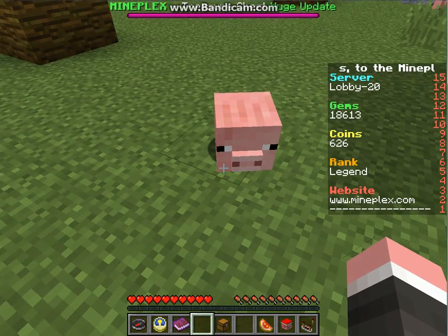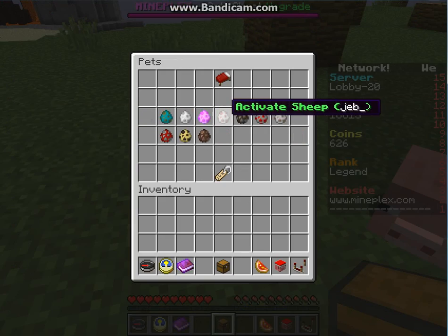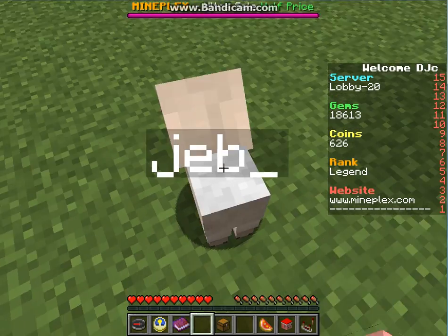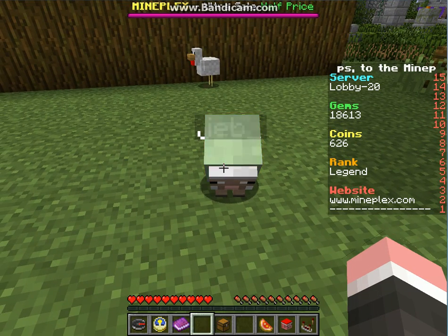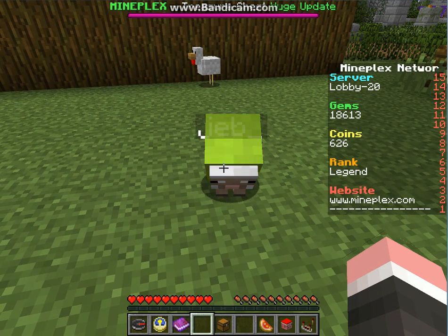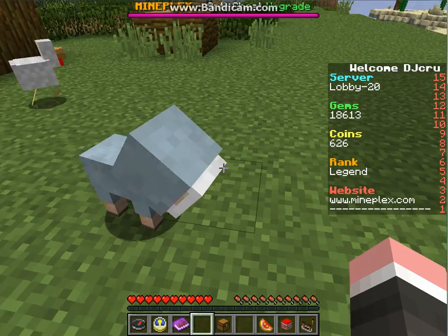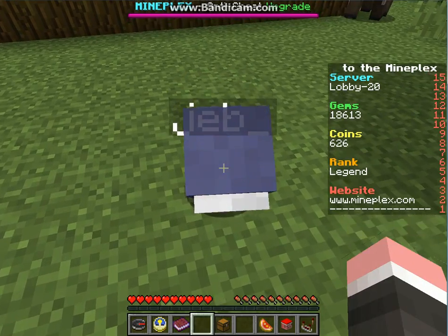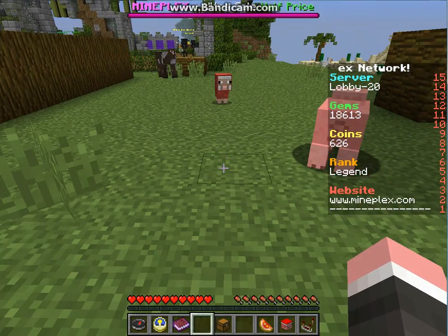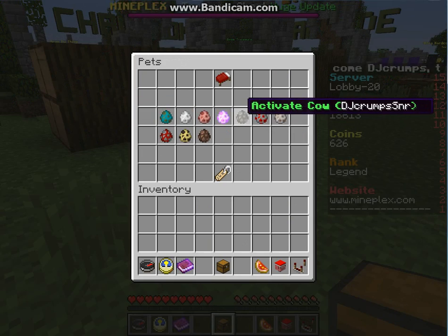The next pet is Jeb. Mine's called Jeb because I wanted a color-changing sheep. I couldn't choose a color — I don't think you even get to choose — so I named him Jeb. He looks pretty cool. Are you alright, Jeb? Yeah, he's fine, he was just doing his thing.